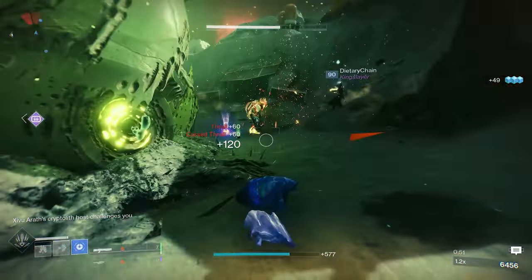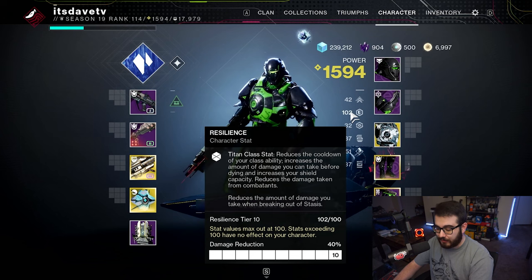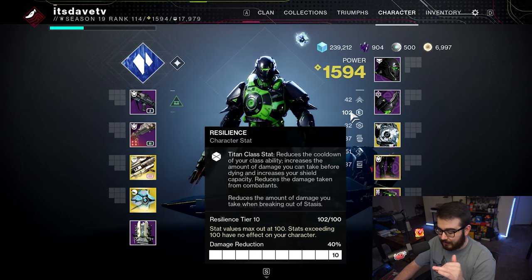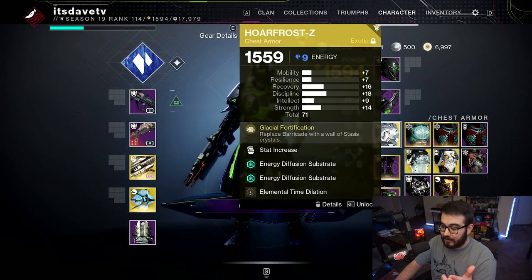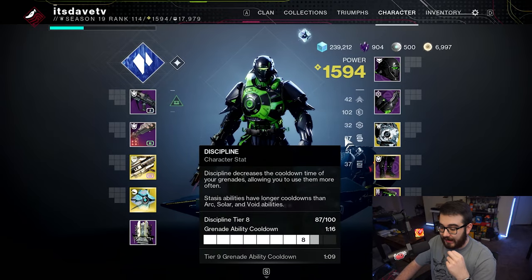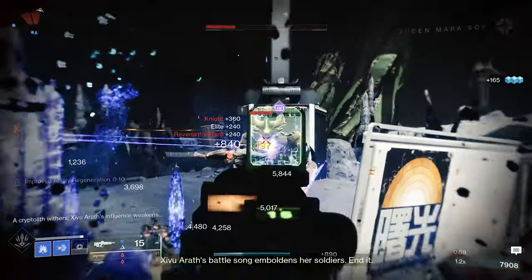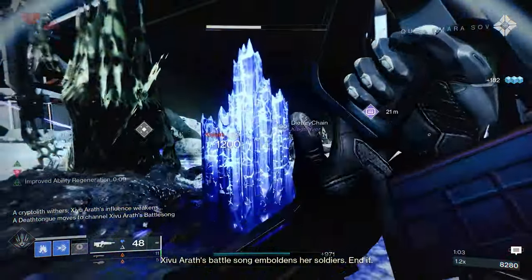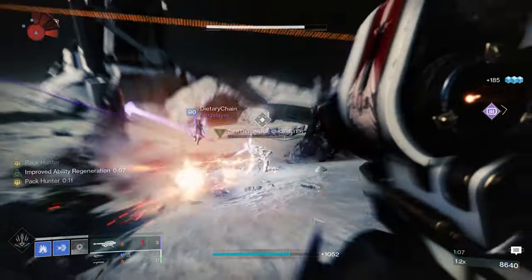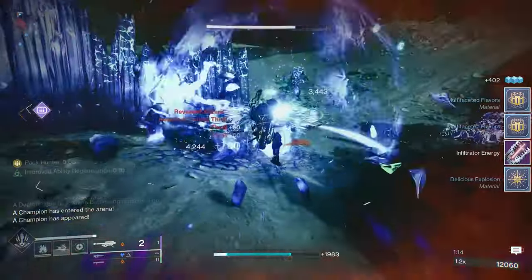Either route is viable, but the Void route performed best. For stats, focus on Resilience — maxed out at Tier 10 gives 40% damage reduction in PvE, and Resilience is also tied to the Titan's class ability cooldown, meaning faster barricade and more Stasis Crystal walls. The second stat to focus on is Discipline for a faster grenade. You can try to max Melee as well, but Tectonic Harvest and Well of Restoration will automatically give you melee energy back, especially if melee is your lowest ability.